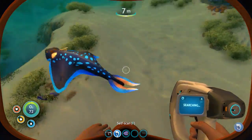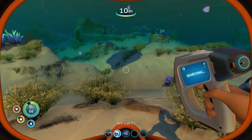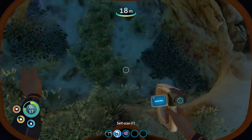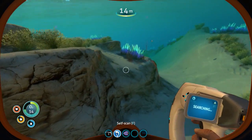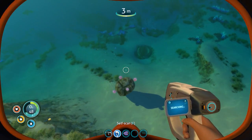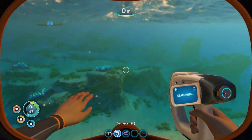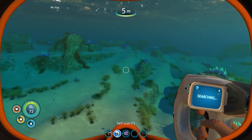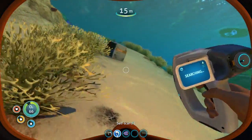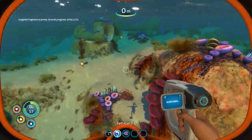Alright, let's go do some scanning. Let's go find some stuff - see what we can find around here to scan. Should have made a knife too. There's something to scan - see if I can get that seaglide. There's one fragment there, and the other one should be somewhat close by.